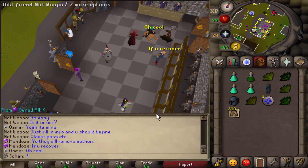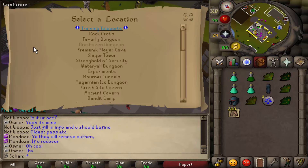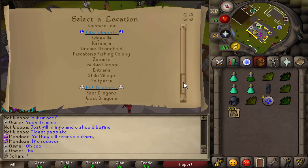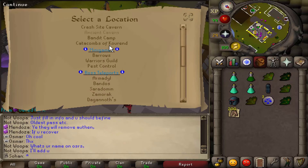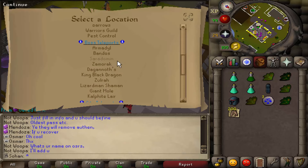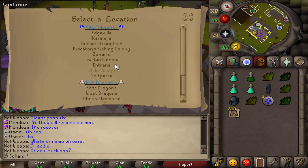They've made loads of new updates — they've updated home and it's basically all the same NPCs but in a much smaller area, so it's a lot easier to use. There's a wizard here that can teleport you to pretty much everywhere you need to go, like the training teleports, mini games, boss teleports — there's quite a few actually — and also city teleports and PvP.